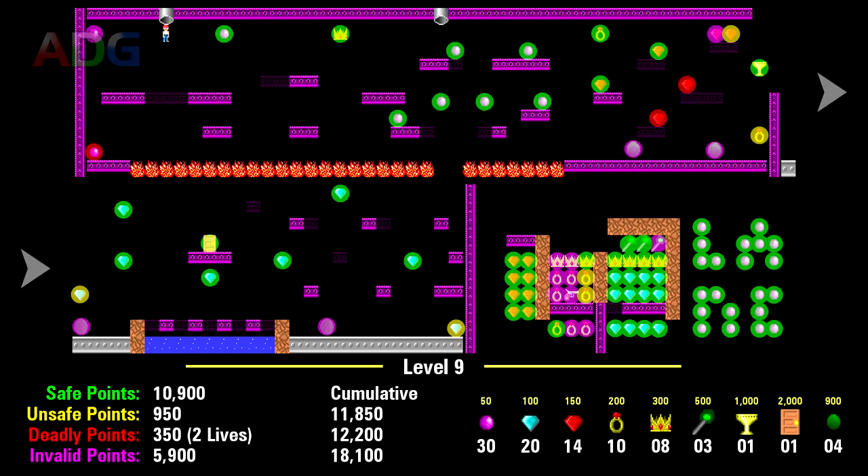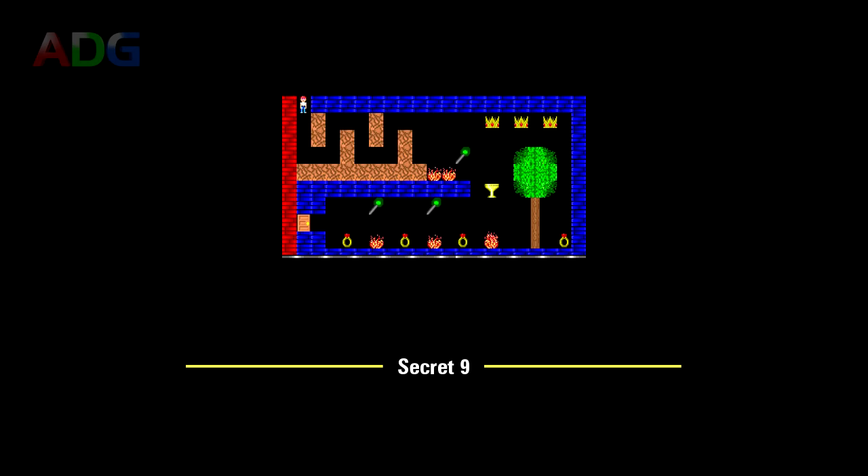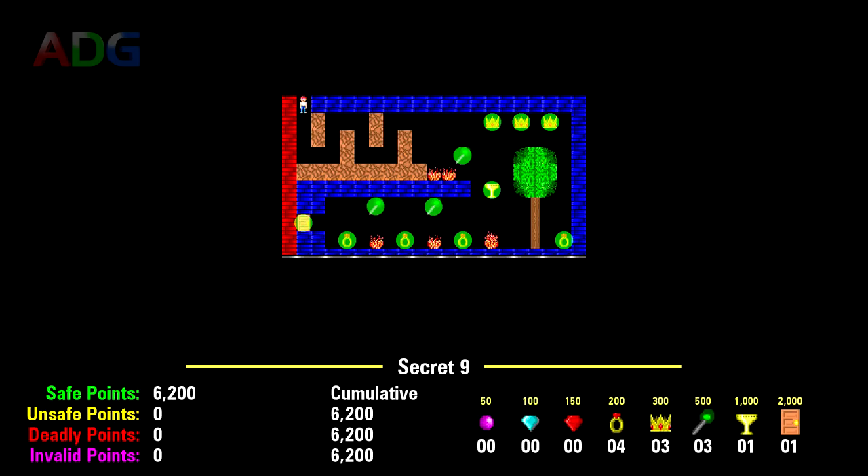Ultimately, Level 9 has 10,900 points you can legitimately acquire without doing anything unsafe, an extra 950 points to grab if you go for the unsafe items, an extra 350 points if you're willing to burn a minimum of 2 extra lives, and if you hack the game or use a trainer to get yourself a jetpack and/or gun, there's 5,900 points to be scored from grabbing the otherwise unobtainable items and killing the enemies. Secret Level 9 is tiny and straightforward, with 6,200 points to grab and some easy obstacles to dodge — kind of underwhelming, but points are points.